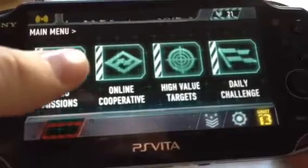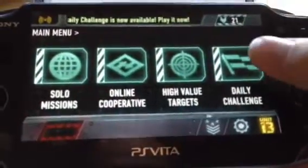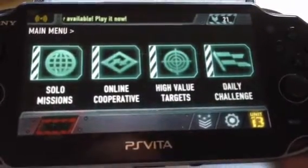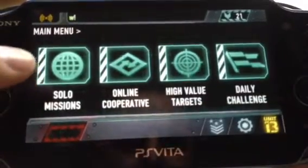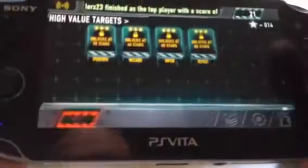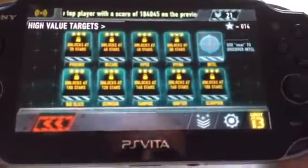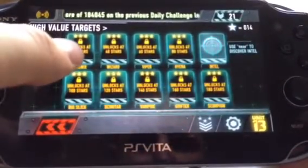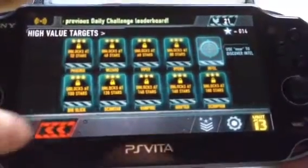So we have solo missions, online cooperative play, high value targets, and daily challenges. Your daily challenges consist of a challenge given to you each day, and you essentially have one opportunity to try and beat it. If you can't beat it, you post a score. High value targets — once you've played different missions, you'll get stars ranging from 1 to 5, and once you get those stars you'll have an opportunity to play high value targets, which you'll get trophies for. It unlocks with 20 stars, 40 stars, and so forth.